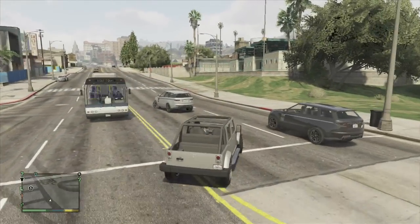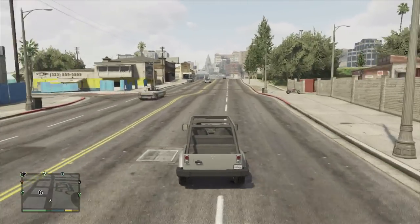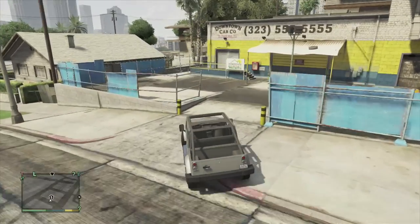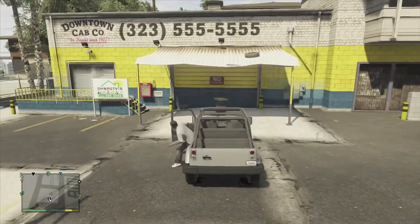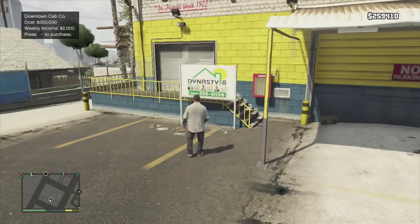This trick will allow you to get pieces of property that you originally have to pay for, for free. Although you are getting it for free, the catch is you still have to have enough money for the property you plan on purchasing. So I'm going to buy this taxi building for two hundred thousand dollars — I have about two hundred and sixty thousand dollars, so I'm set.